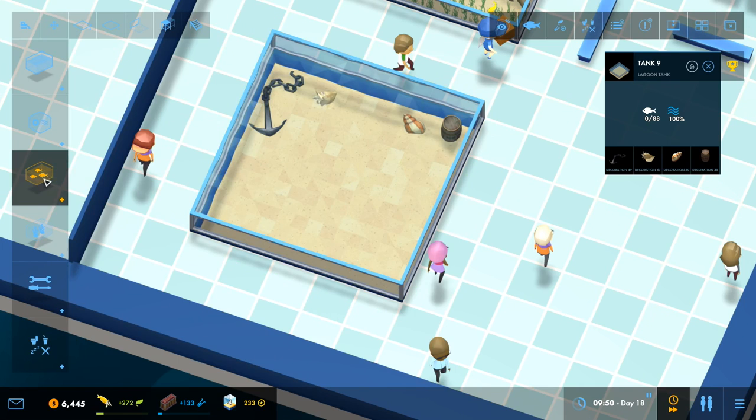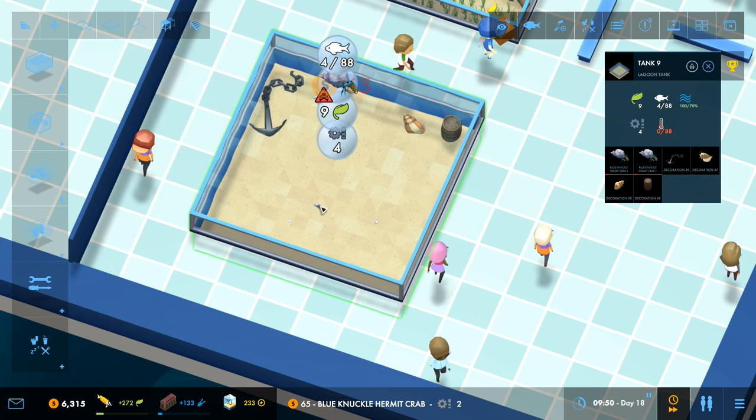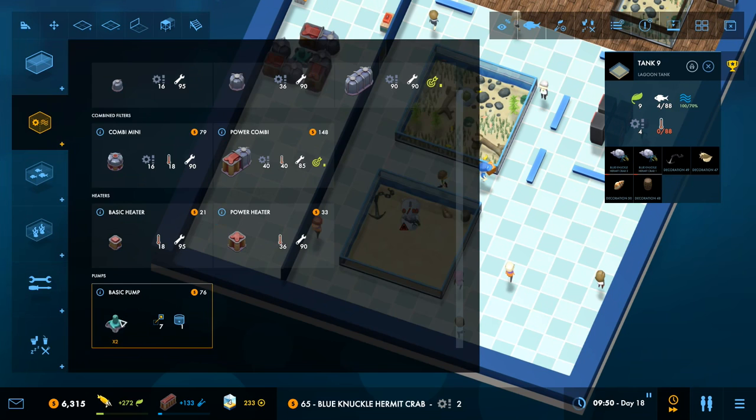We've got this here — it's time to put some fishies in this one. So what I wanted to put was this hermit crab. It's a crustacean, it will clean things for us. It's quite expensive. We have to be careful that we don't put other things in here that are going to eat crustaceans. We haven't put any of the gear yet to keep this thing alive.